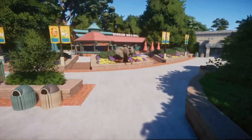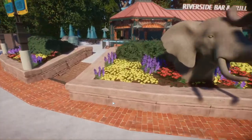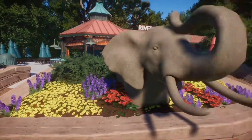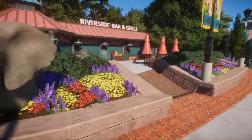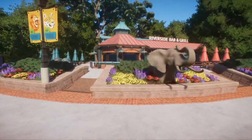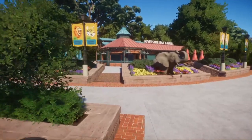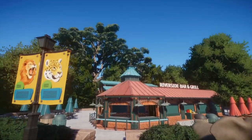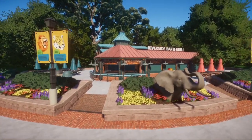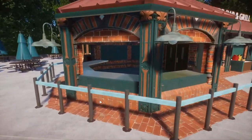Over here we have the Riverside Bar and Grill — I mentioned in the elephant episode that I wanted a restaurant here, and here it is. I continued the flowers, and I think this is actually where I originated my flower color palette and began extending it across the zoo. I freaking love how this came out — this may very well be my favorite restaurant I've built in the game. It has such old-timey, idealistic zoo vibes. This is the kind of thing you'd see at Lincoln Park Zoo or Central Park Zoo — that kind of brick and metal roof look. I used a lot of the classical pieces for this, which you really shouldn't sleep on if you're trying to do a US zoo, because they're perfect for nailing that old-timey look and they give a lot of age to your zoo.